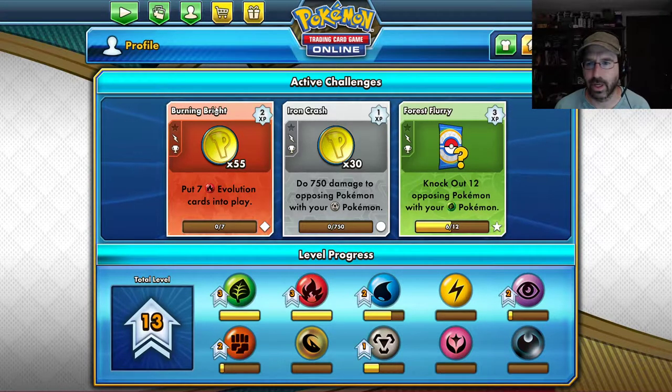Welcome to Weaseljaw Gaming. We're here with some Pokemon Trading Card Game Online, and I have a strange array of challenges. We have Burning Bright — 7 fire evolutions. We have Metal — 750 damage. Knockout — 12 Pokemon using grass. The fire is probably the easiest one to get done, so we're going to go ahead and start with that just to clear something off the board.